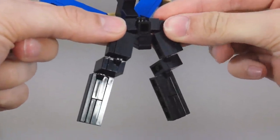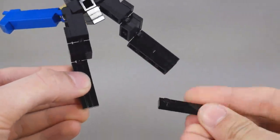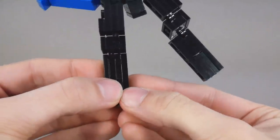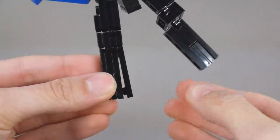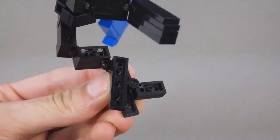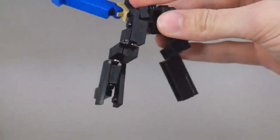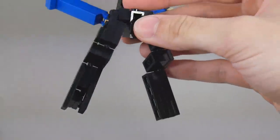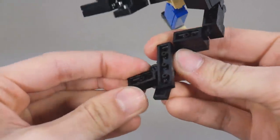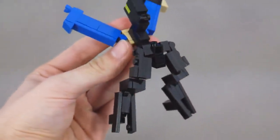Finally, we will open up the feet. This piece here is actually a 1x4 with two studs rather than four studs, and what that allows is this bottom section to open up and swing forward. That opens up the hinge in the back, giving Skyterra a heel — creating a kind of bird-like claw which gives him some much needed support in combined mode. And there you have the legs, ready to go.